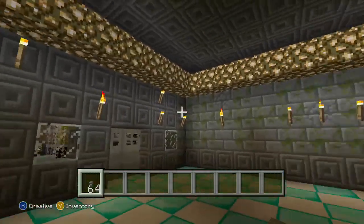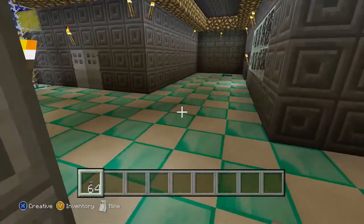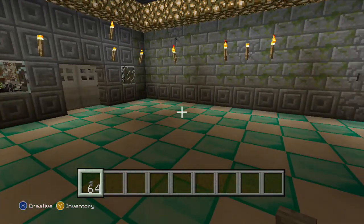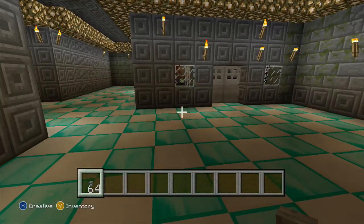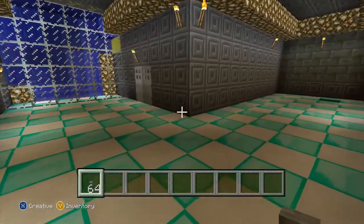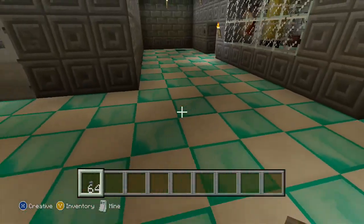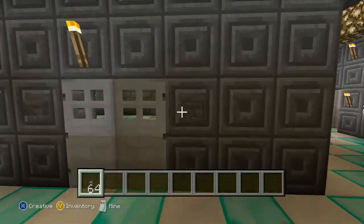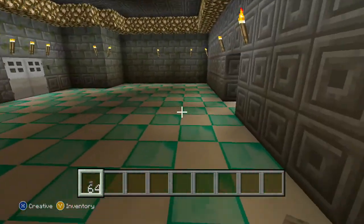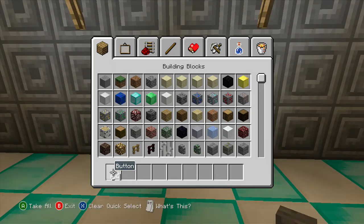I outfitted the entire place with glowstone because I was tired of creepers, zombies, and skeletons spawning. They spawn if you have lots of stone and it's not well lit. I had to put glowstone down because they kept blowing up the floor. Corey's room was obliterated and downstairs underneath was all blown to shreds.